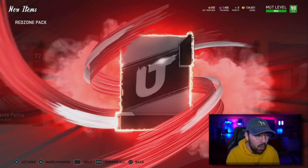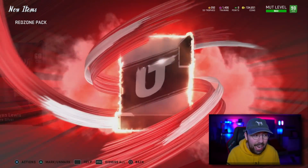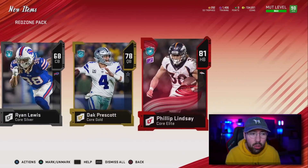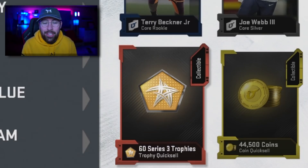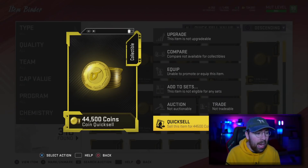Dante Pettis, another gold card. And an elite — thank you very much. 81 Akeem Hicks. It's not great, but it's an elite. Second one: 81 Philip Lindsay. So this one was definitely better. We also have these rewards — 60 series trophies, we'll quick sell that. And we have a 44,000 coin quick sell value. So maybe we walked out of here with like 70k coins for doing solo battles. It's not bad. It could have been better if I took the coins, but I'm not complaining.